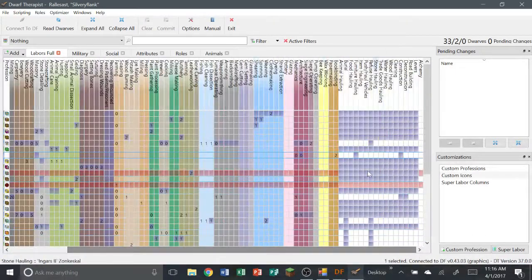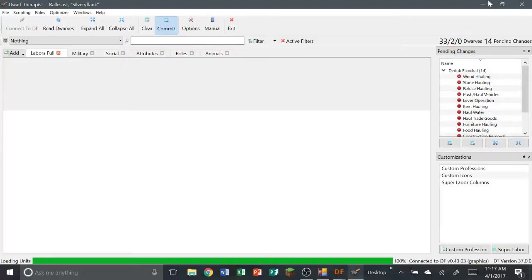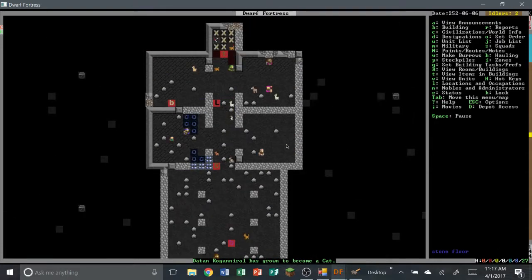Let's take this guy off of everything except animal hauling. Come on — cancel all this stuff off except for animal hauling. We'll keep levers on just because you might need someone to pull a lever and they're the only ones around. Someone has grown up to be a cat — if you have another cat around, here comes the spiral of doom.